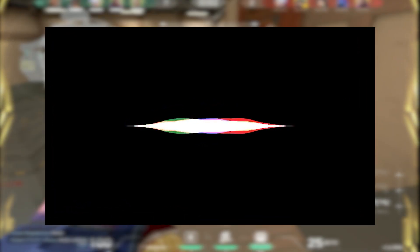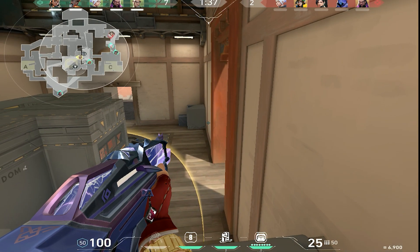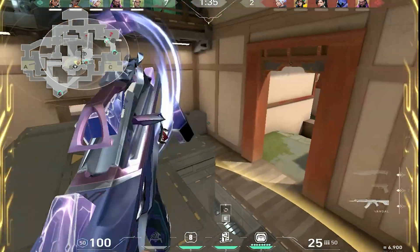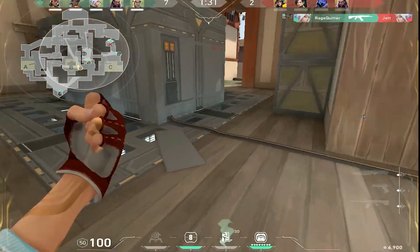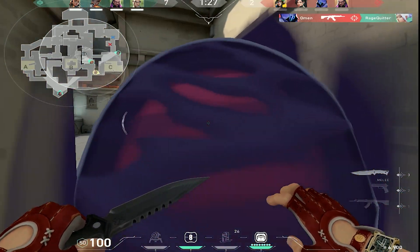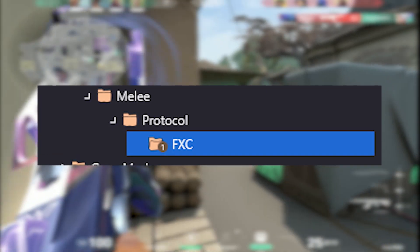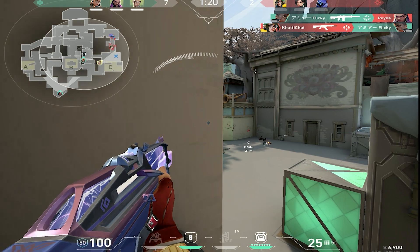Last leak of the day — this sound is included in the 2.0 bundle. I really don't know what it means. If you know what this sound means, let me know in the comment section. But this is related to the new Protocol 2.0. For now, I only know we are going to get a Phantom, Odin, Ghost, and a melee. Obviously it's not confirmed yet.